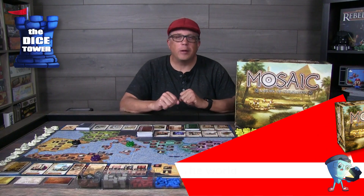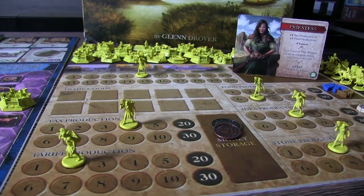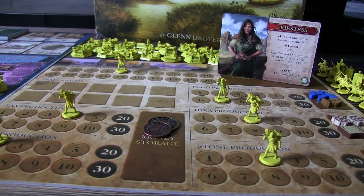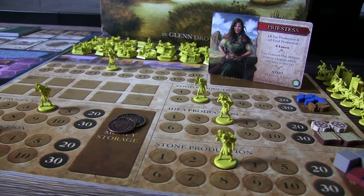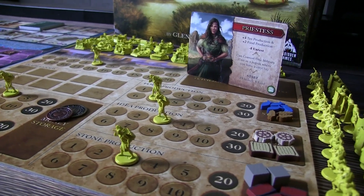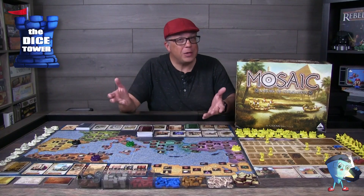So let's take a look at this world of Mosaic. Each player has their own board to track their civilization. You have population, trade goods, tax and tariff production, food, idea, and stone production. Each player also receives a leader and will draft 5 starting technologies, all of which will dictate your starting resources. You will be tracking all of this on your player board with miniatures.